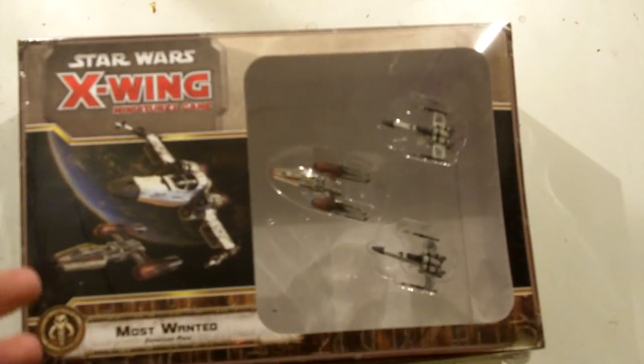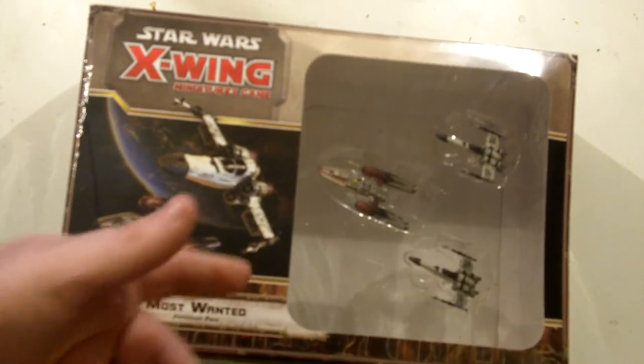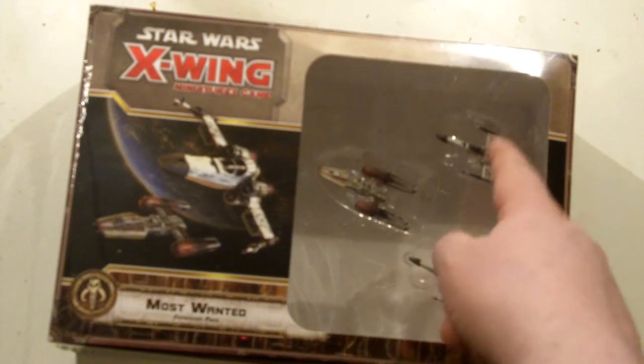The Most Wanted Pack is something I've been very interested in. As you know, it adds a whole new faction — Scum and Villainy. And this pack comes with two Z95 Headhunters and a Y-Wing.